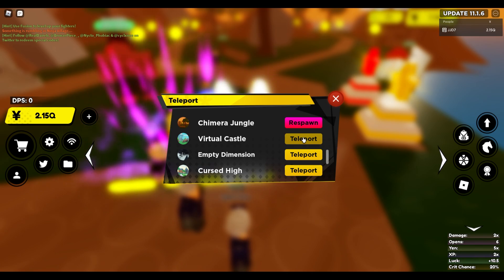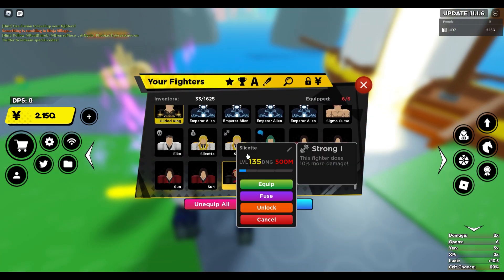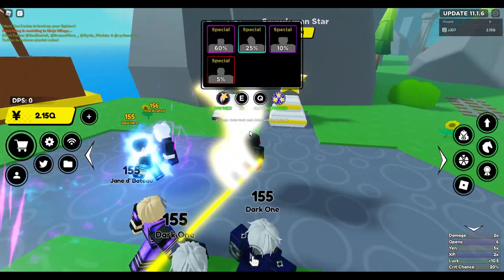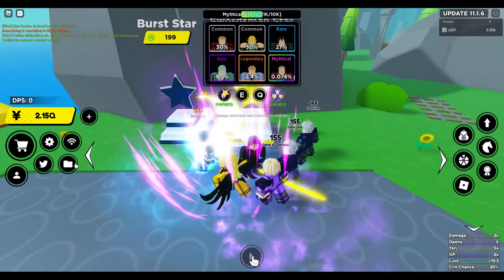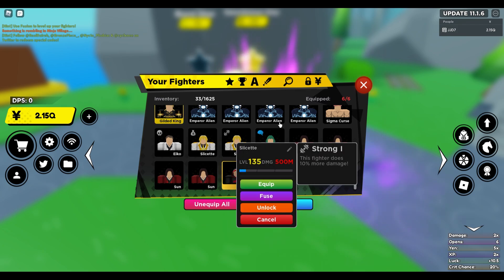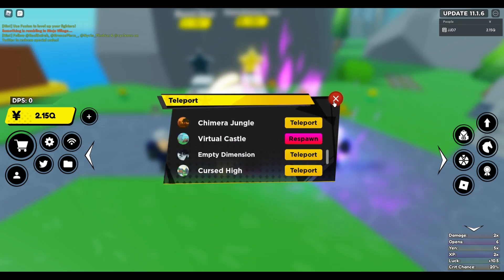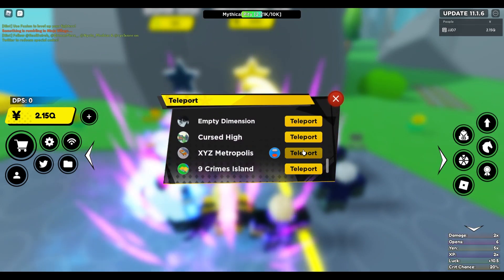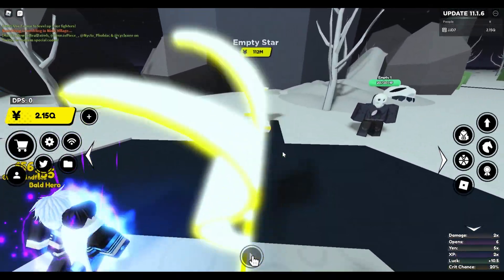Next we have Virtual Castle, which was Amy but is now renamed. This one is gonna cost you 4 trillion yen. As you can see it is a pretty good character — at level 135 it does 500 million damage. So it's definitely a very good secret and it's gonna cost you about 4 trillion yen.